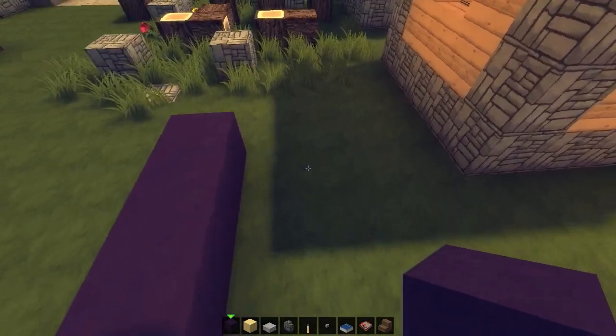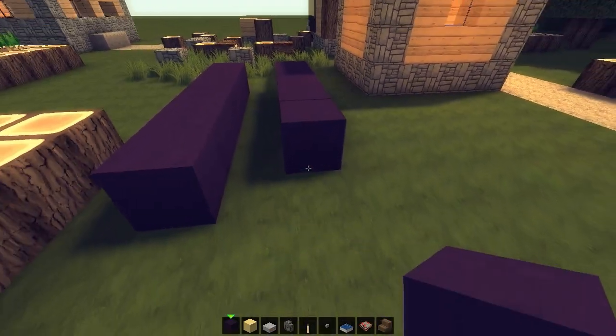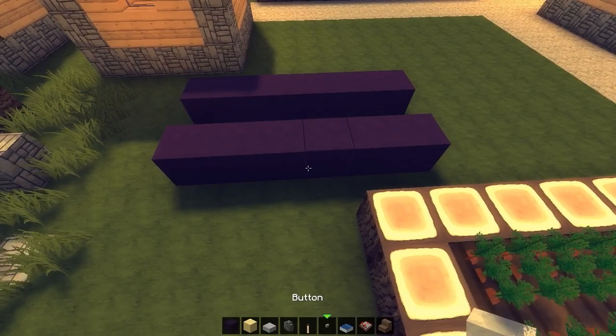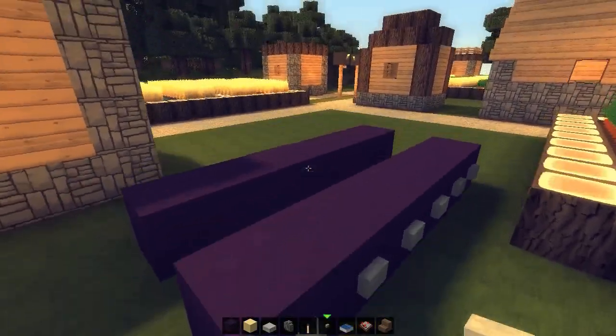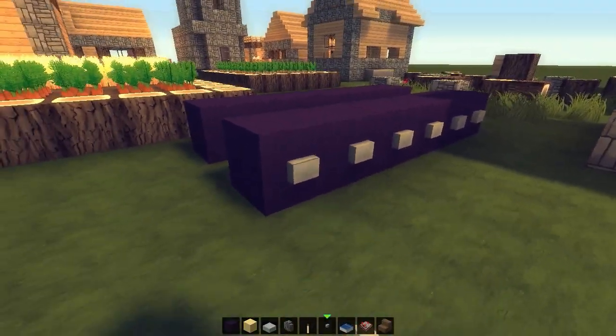I'm going to do the same here: 1, 2, 3, 4, 5, and 6. Beautiful, right? Now, stone buttons — I'm going to place them all the way on the sides here, and I'm going to do the same on this side. Button, button, button, button, and buttons. There we go.